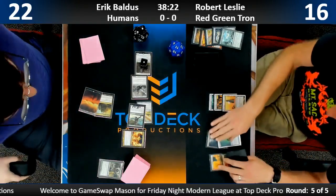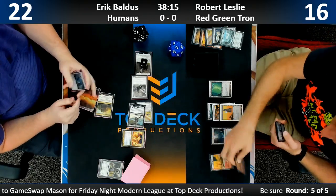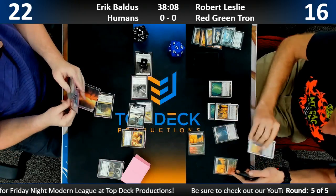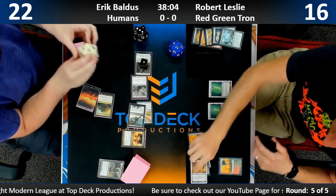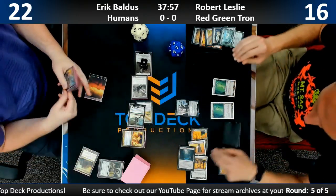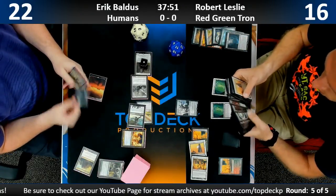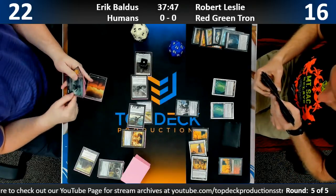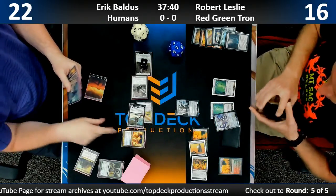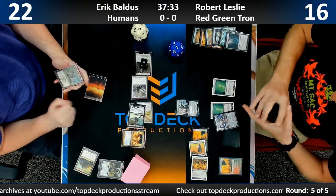Robert drew a World Breaker — always a hope-breaker, at least against me. That card is brutal to play against without something like Path to Exile. With Eric only having two lands, Robert can cut off all his white mana if he wants, or make his mana painful. Eric's on City of Brass — he'll clearly just draw three back-to-back Champion of the Parishes. The best thing about World Breaker is it bricks everything, and if it somehow dies he can buy it back.